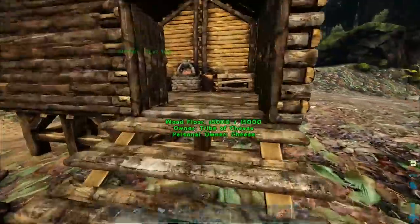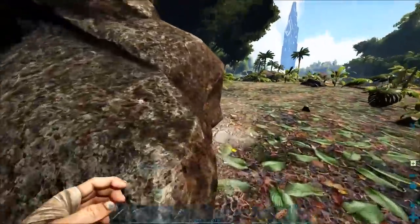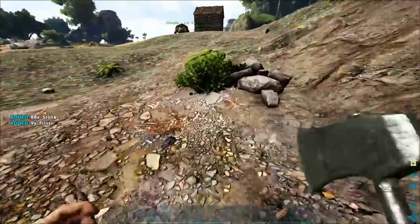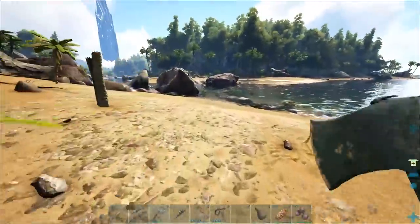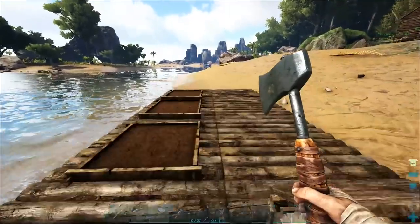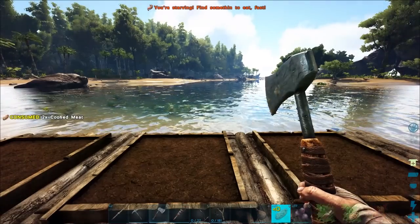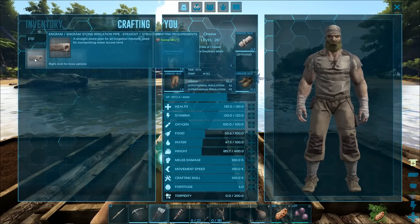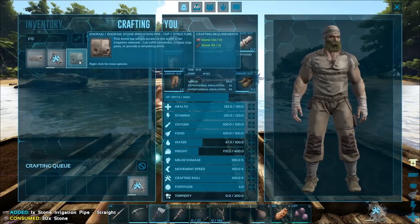Now we want to get into irrigation. Irrigation — we're going to need stone, but we're out of stone. So you know what that means: take your hatchet and go start whacking some rocks. ARK is all about pretty much gathering and building and taming — you're always doing one of those three things. Now we want to get into piping. We're going to go into our crafting and go to pipe. I'm starving, so we're going to eat food first so I don't die. I'm going to make a straight pipe first, then two of those, an intake pipe, and a tap.